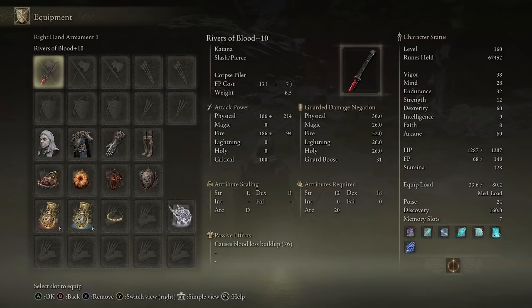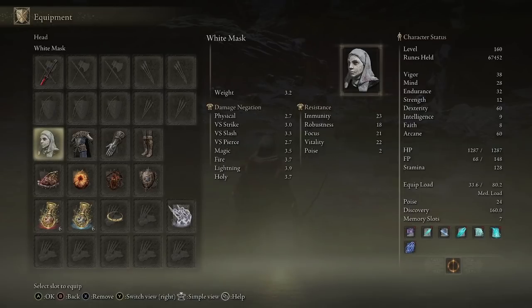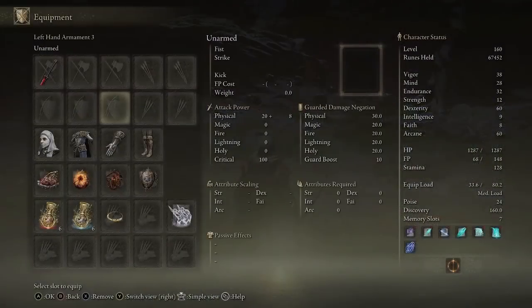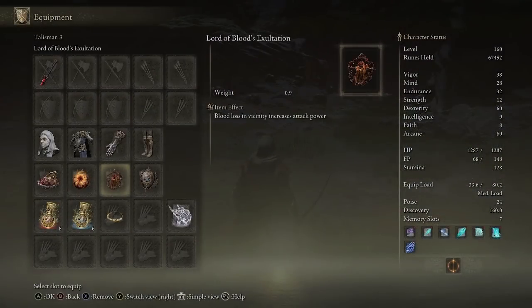For this build you're obviously going to need the Rivers of Blood at plus 10. For the armor, I highly recommend getting the White Mask as it slightly raises attack power when there is blood loss nearby. This is a bleed build so make sure you're putting everything into bleed that you can.